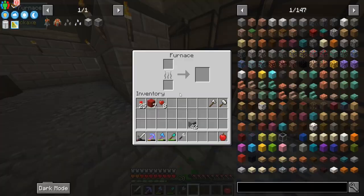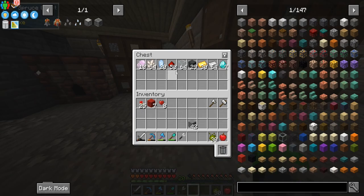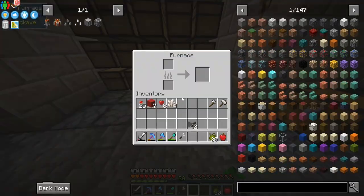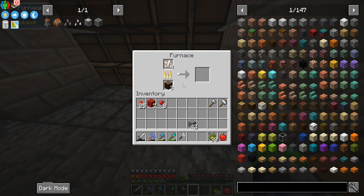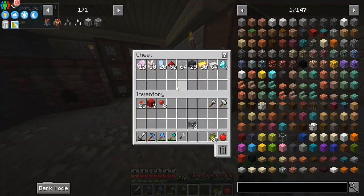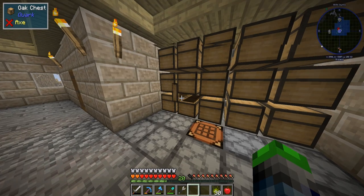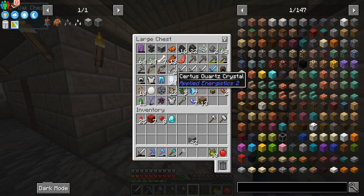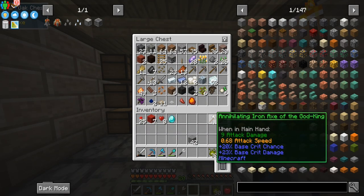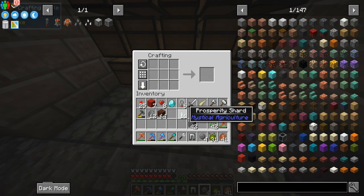It was suggested to do the pressure plate by one of you guys last season and we never got around to it. Now we need to grab some inferium essence - I put it all over here. We're going to make the silicone seeds first because we're going to need a lot more of this. We get silicone by smelting quartz - we only need four - and I'll put this in here.